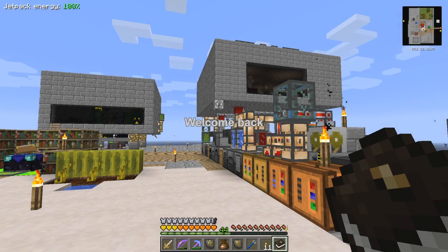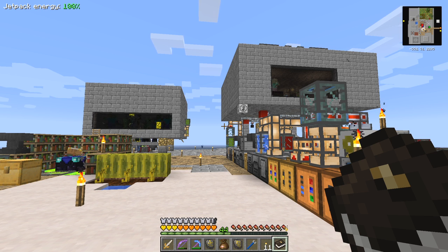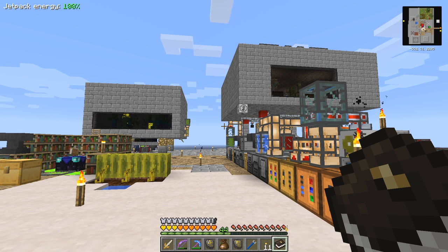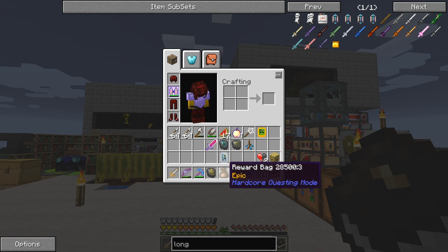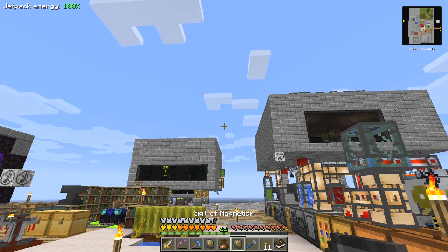Hello everybody and welcome once again to Running Red, the hardcore questing mod from Gideon Seymour. At the end of the last episode, I created these particle generators and other items for the complex spells. I already got one reward - an epic reward bag from something else I can't remember - and two half-hearts, so let's take those first.